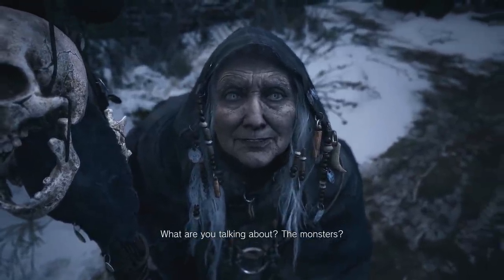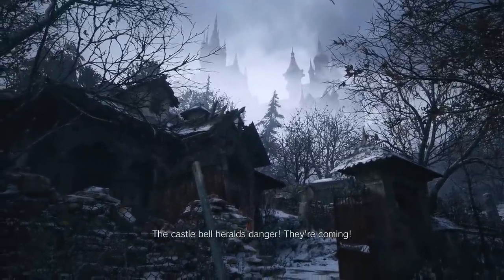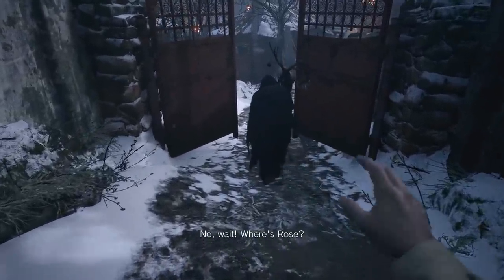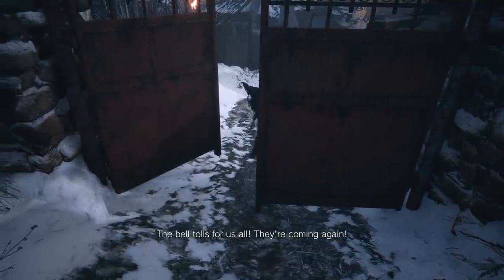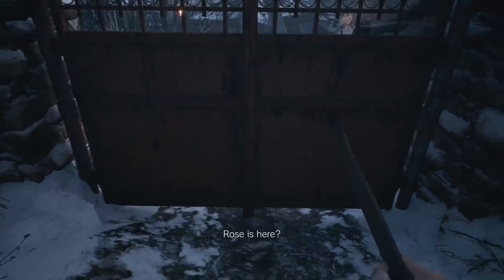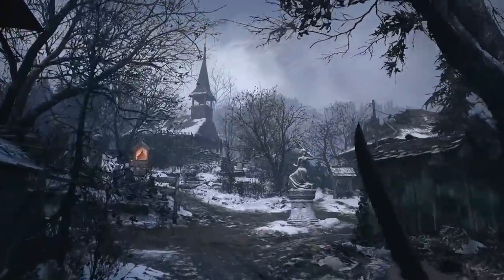'The castle bell heralds danger - they're coming.' 'Wait. Where's Rose? Who's Mother Miranda?' 'The bell tolls for us all - they're coming again.' She likes to cackle. Rose is here - she's got a good cackle on that old woman. So yeah, we're in the sort of heart of the village now, guys. And I actually know what I'm doing here - this is from the demo. You guys might have watched me play the demo.